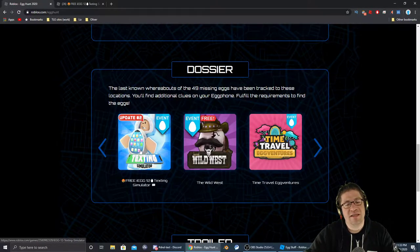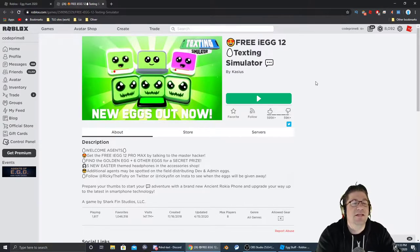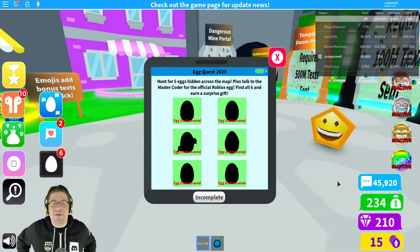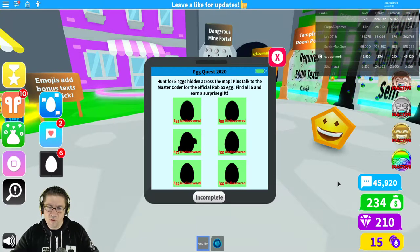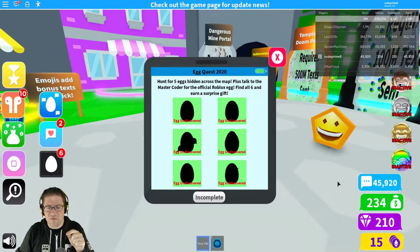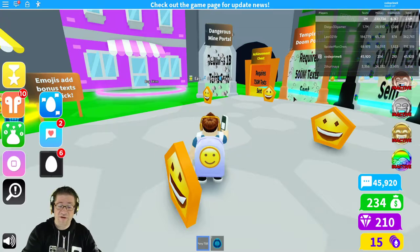The icon for the game looks just like this. And as always, there is going to be a link to the video game in the description of the video down below. Let's jump in and go find that egg. So once you get into the game, the egg quest is: Hunt for five hidden eggs across the map, plus talk to the Master Coder for the official Roblox egg. Find all six and earn a surprise gift. So, it's an Easter Egg Hunt — let's go find them and I'll let you know where they're at.